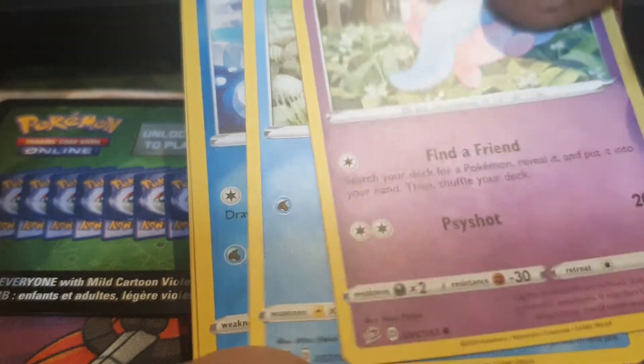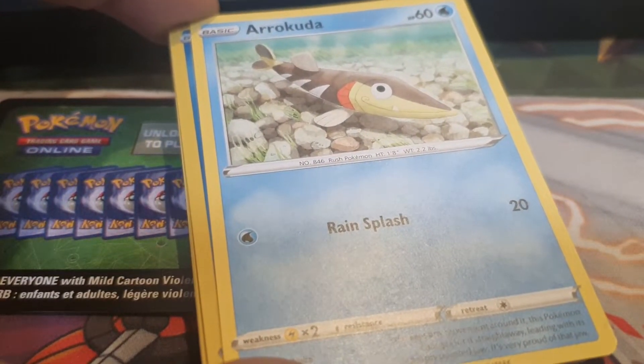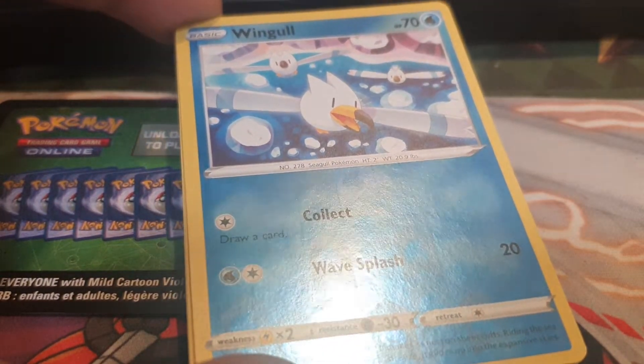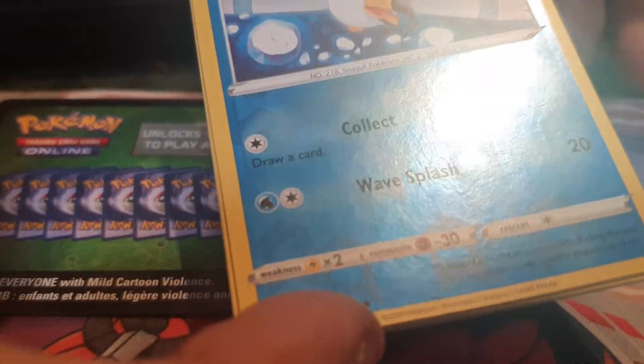Arrokuda up next — 60 HP, Water type, with the move Rain Splash. Followed up by a Water type Wingull, one of our pulls for today, having 70 HP, being a Water type Pokemon with the moves Wave Splash and Collect.